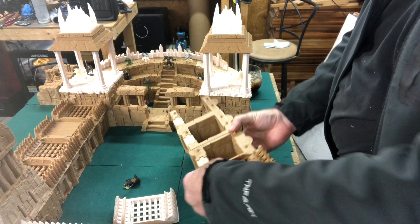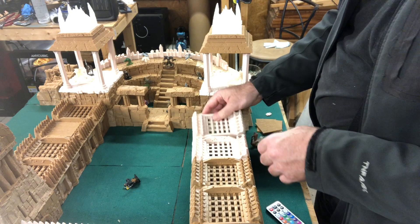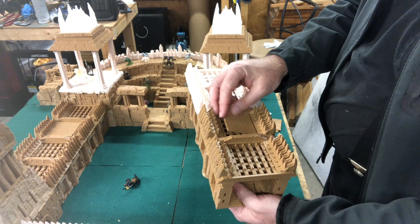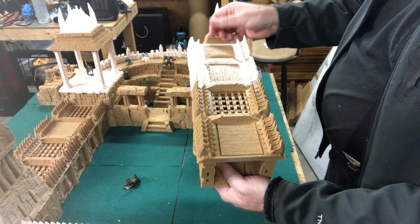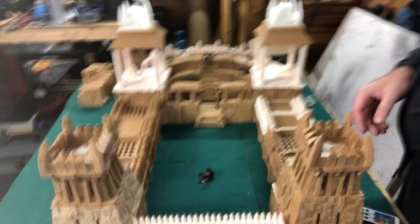I also went ahead and designed a bunch of grill covers for these roofs in case you need extra plank area. If you want to use these as sort of a wall you can do that. These are just real easy planks you can FDM print. Each one of the tops is a slightly different size, so you just have to see where they go. You can put those in there and then have a functional wall for people to hang out on.